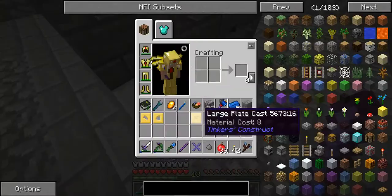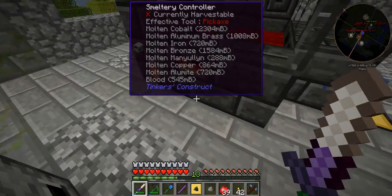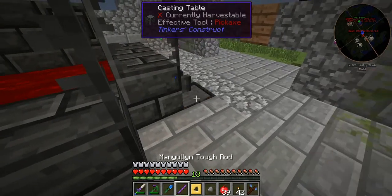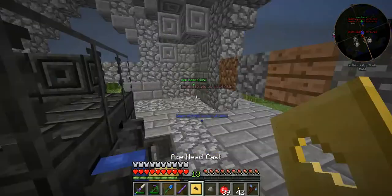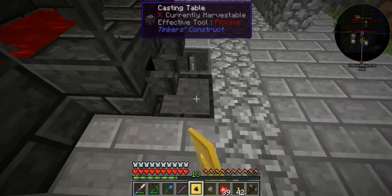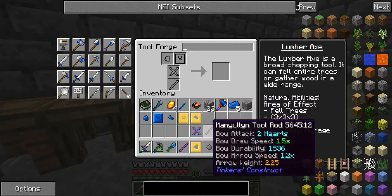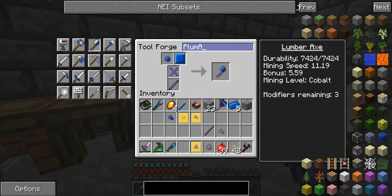Okay guys, I just thought you'd want to see this. I'm now making the components to make my lumber axe and also my hatchet - they're both axes but they're both made for different things. I just need to put these guys on here. There you go, it's solidified, and now I'm just going to go back over to base and put them together. Let's put the lumber axe first - the lumber axe is broad axe, that, that, and that. I'm going to call it the Plum Axe One.